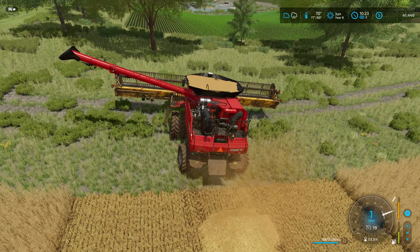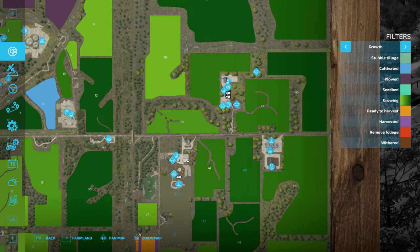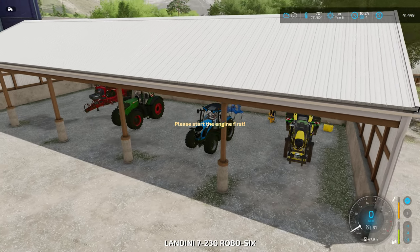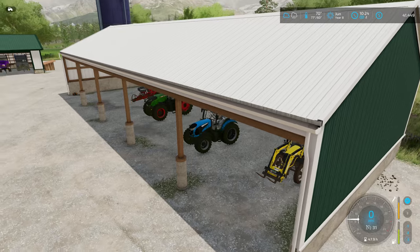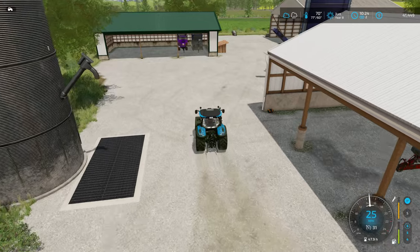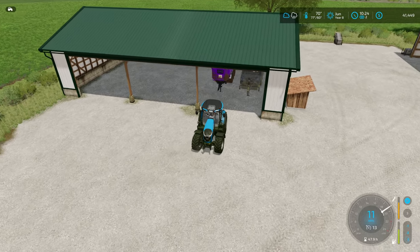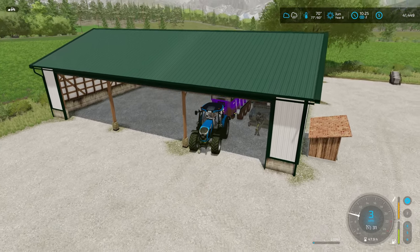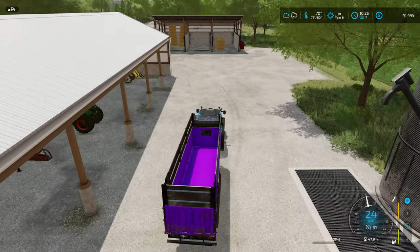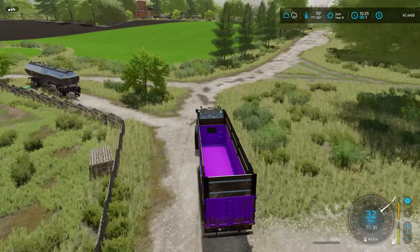Before going further with harvesting, I'll leave the engine running on the combine — we're not leasing, so no worries about hours. I'll grab the Landini and the grain trailer, maybe put the harvester on a worker and come back up with the Fent to grab the Tardis and start collecting straw. I would hire a worker to drive down there, but after seeing Francine get stuck in traffic trying to get back, I think it's better to just drive myself — it's not that far anyway.